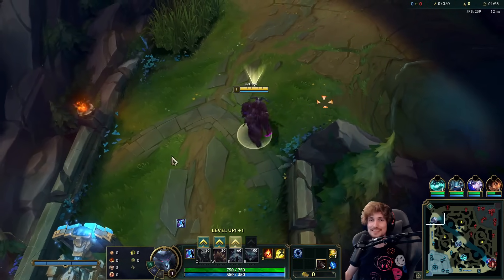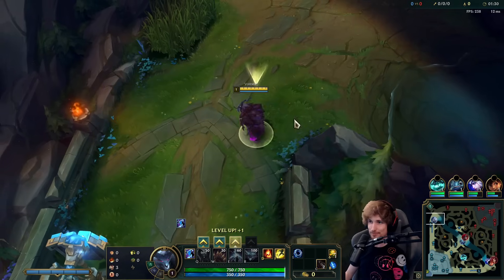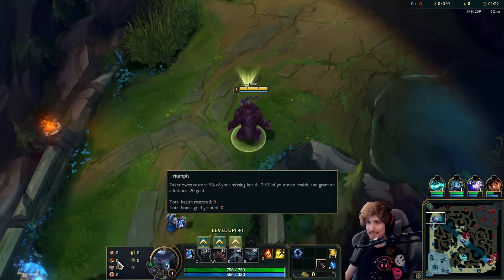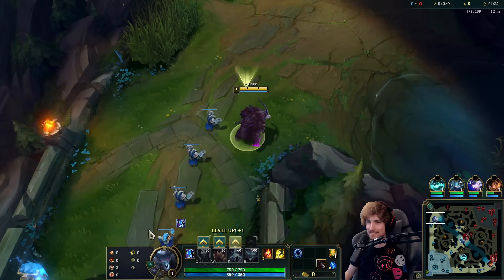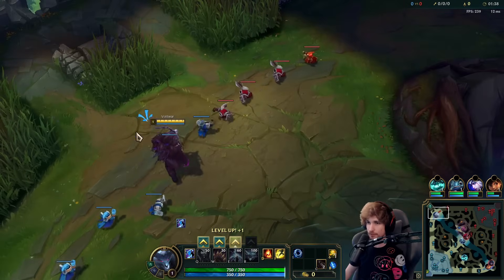Alright guys, they're playing Volibear top lane in the newest split. We're playing Volibear this game versus Mordekaiser, and for the runes we got PDA, Triumph, Alacrity, Last Stand, Demolish, and most importantly Boneplate. Also got a D-Ring for playing very aggressive this game.